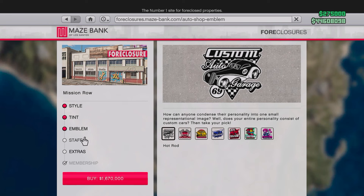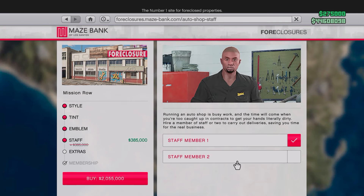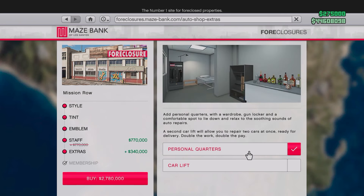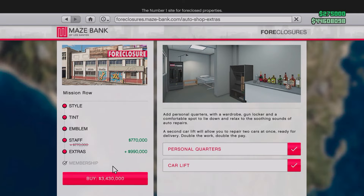When it comes to your style, tint, and emblem, they're all purely cosmetic — you're not going to need those upgrades. However, I would recommend getting both staff members as an upgrade, as that's going to help us make some money. I would also recommend getting the personal headquarters, the car lift, and now we're all set.